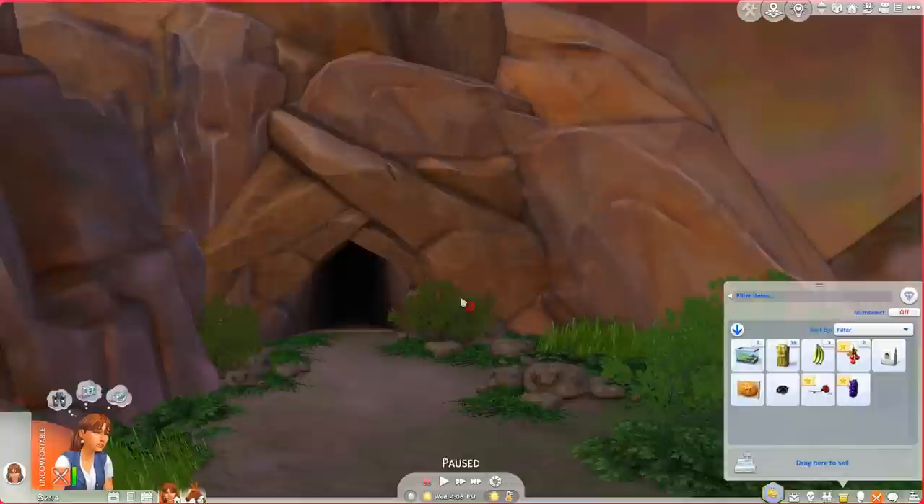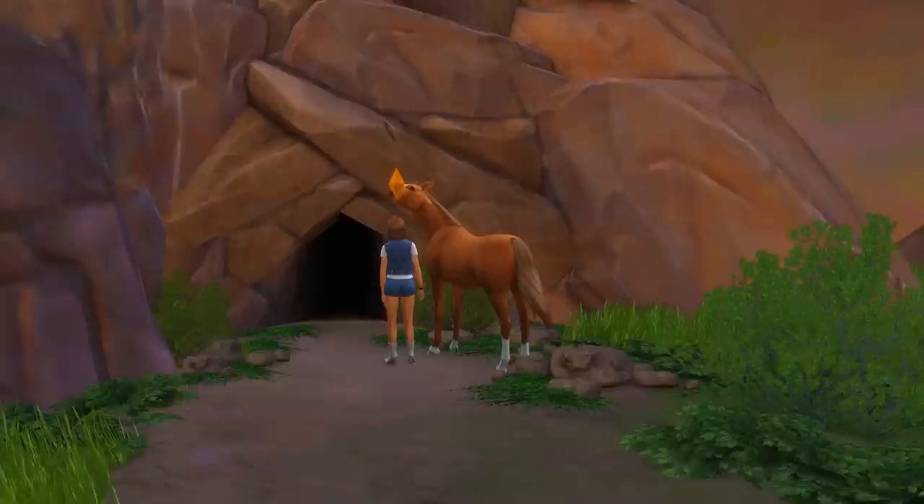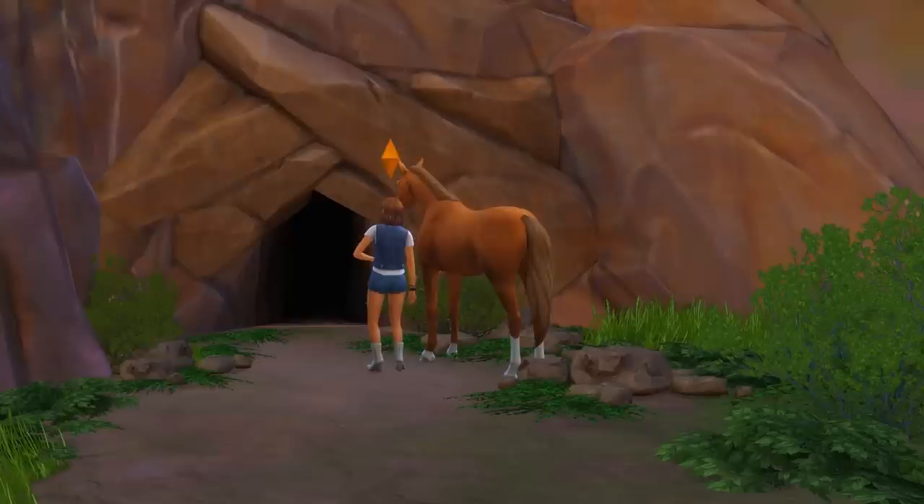We've encountered a door that says 'speak baa and enter' — so we'll need to bring a sheep in our inventory to open it. Luckily we have a sheep. But we're just going to leave for now. 'The door gleams with mystery but Tara walks swiftly past it. With no more areas to explore, Tara must exit' — but at least we didn't get the dazed moodlet. And we got some perfect grapes!